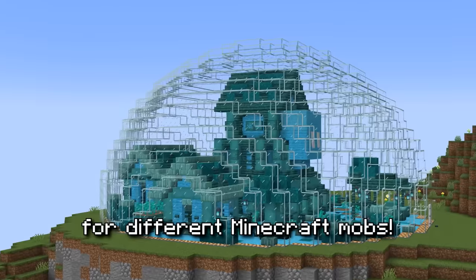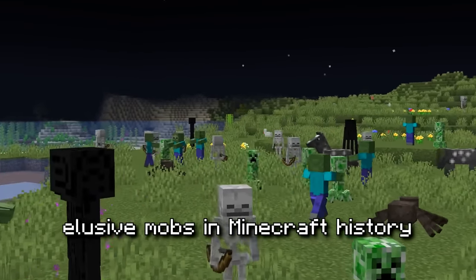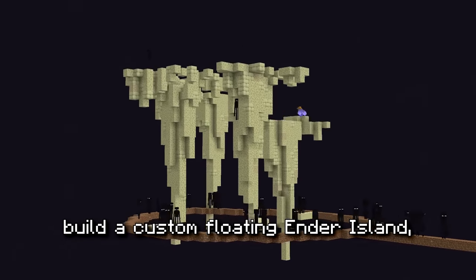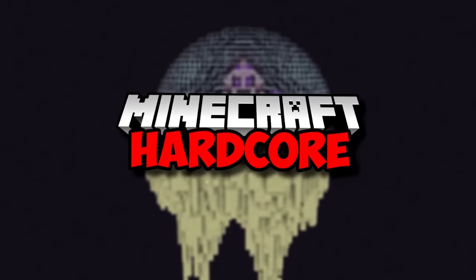In the past, I've built many cities for different Minecraft mobs, but this time we're making a city for one of the most elusive mobs in Minecraft history — the Enderman. So today we're going to travel to the end, build a custom floating Ender Island, and create a magical Enderman city on top of it. All in Minecraft hardcore. What could possibly go wrong?